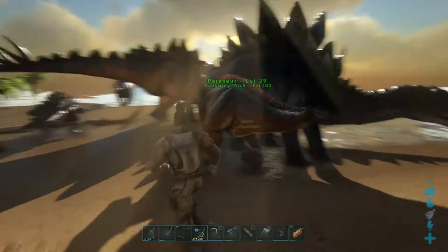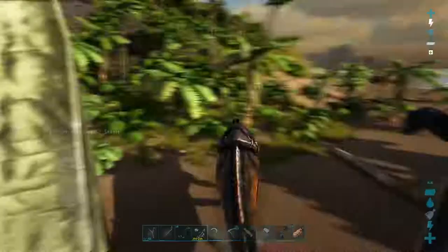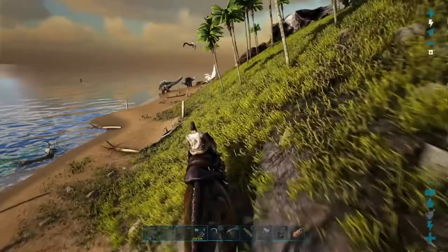Those stegos are being very noisy so I'll get a saddle on her and get out of here. Speaking of the saddle, you learn that at level 9 — it's made from wood, fibre, and hide.